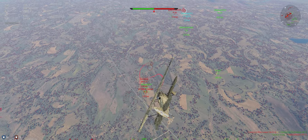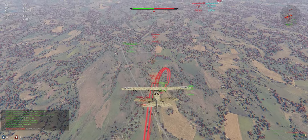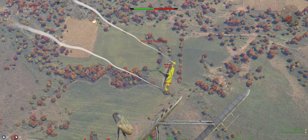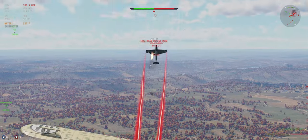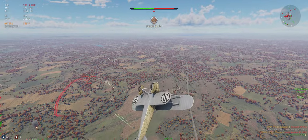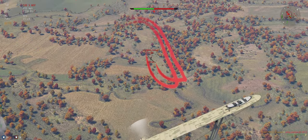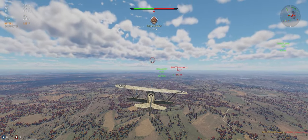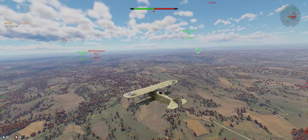Definitely should have got that guy — no reason I shouldn't have. The 109 was climb-stalling for a second. One down. Almost hit our own guy but managed not to. Checking on the P-36 — it's down. Teammates shooting at me, always appreciate it. P-36 is behind, Do 17 in front, B18 over there, and I think they still have a few 109s pretty high up.